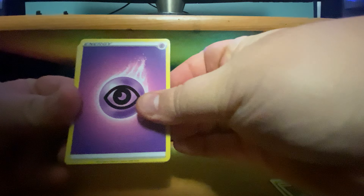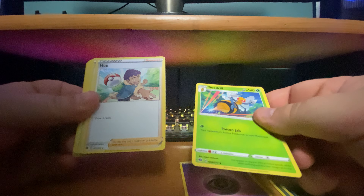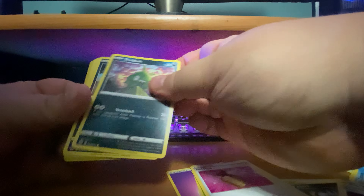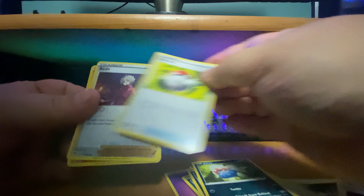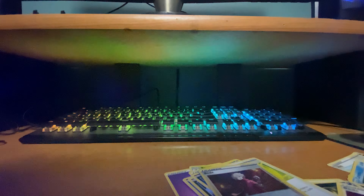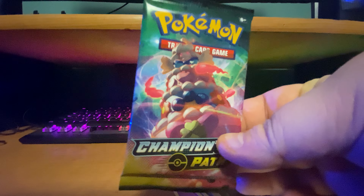Got it right this time: steel energy, Appletun, Bibibeel, Kabu, Purloin, Weedle, Galarian Zigzagoon, Roly-Coly, Trevenant, Appletun, and Centiskorch. This thing in Sword and Shield is really boss — I love it.